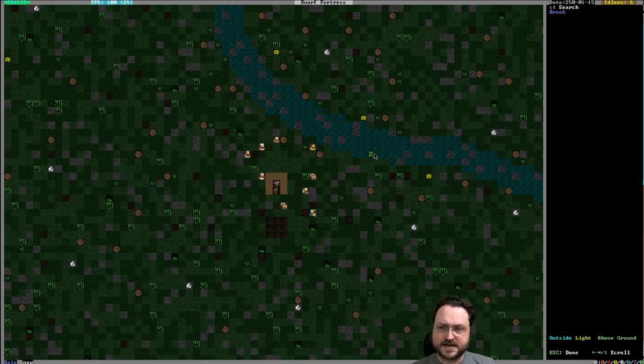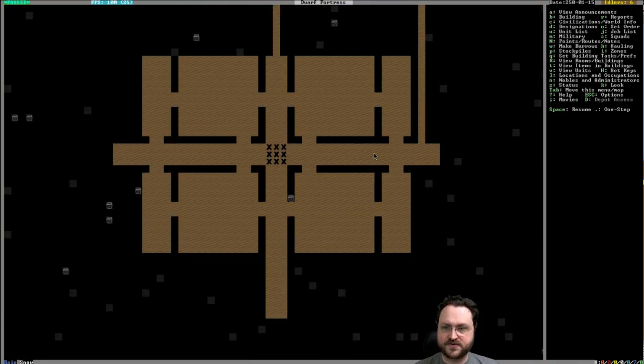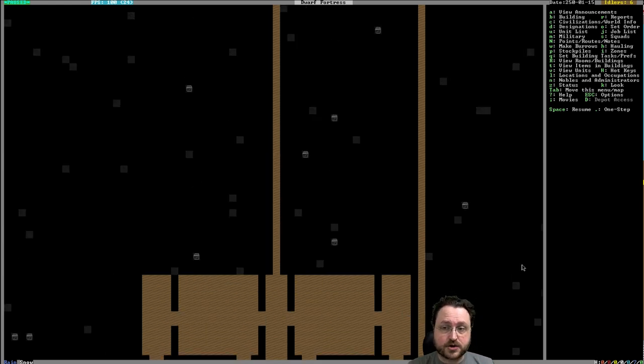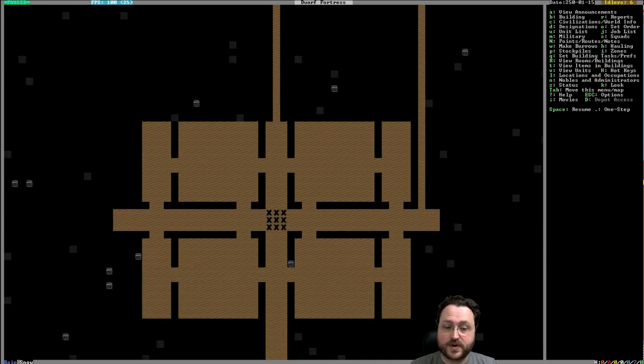What we can do is start — the other thing I did on the video is I started carving out our initial areas, which is a different kind of design than we've often done. This is on Z level 111, you can actually see that in the bottom right corner. Somewhere on this level there should be the start of our iron-bearing ores, and that's why I got an extra couple of tunnels there to see what we can find.